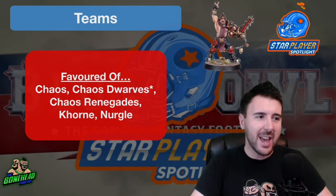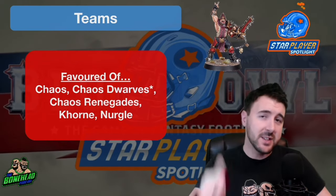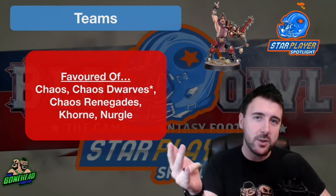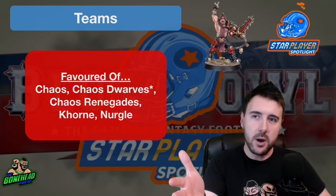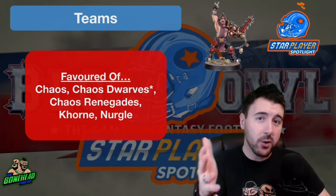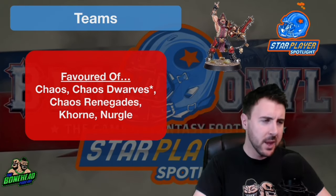Max Spleen Ripper is a Favoured of star player, which means he's available in Chaos, Chaos Dwarves, Chaos Renegades, Korn, and Nurgle — of the Games Workshop teams — and also Demons of Korn from the Nath Expanded teams.